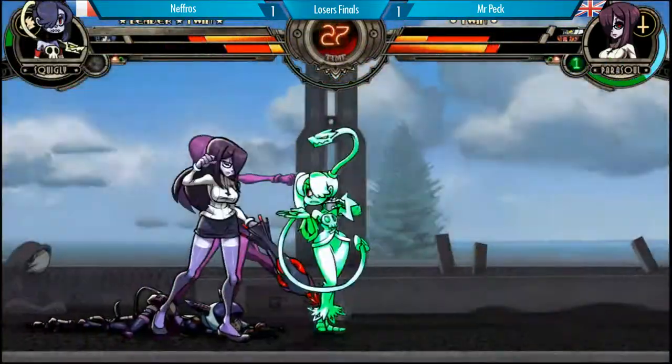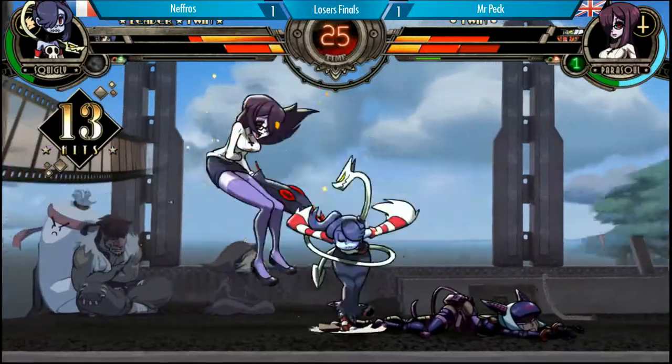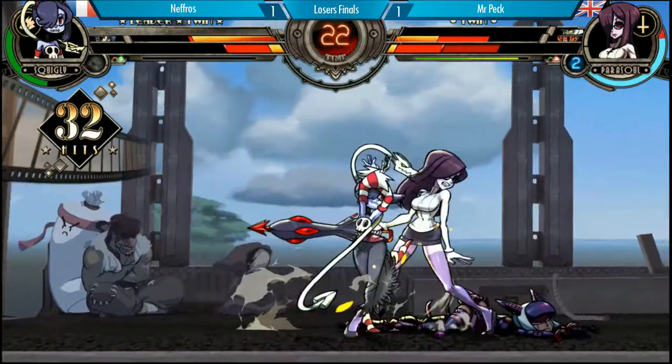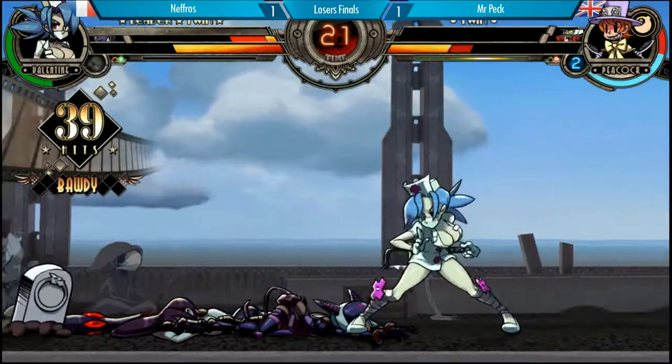The block on the pillar. The free punish. Nice — PBGC jab. Very nice from Nefros, keeping good composure, keeping his mind focused. Lead kick and using a good punish. Full combo, meterless. And goes back to Valentine.